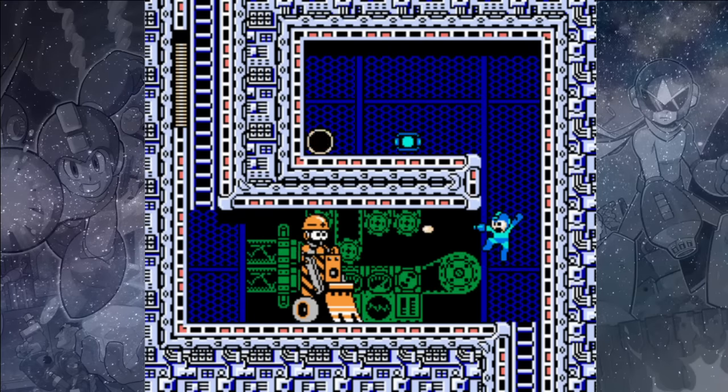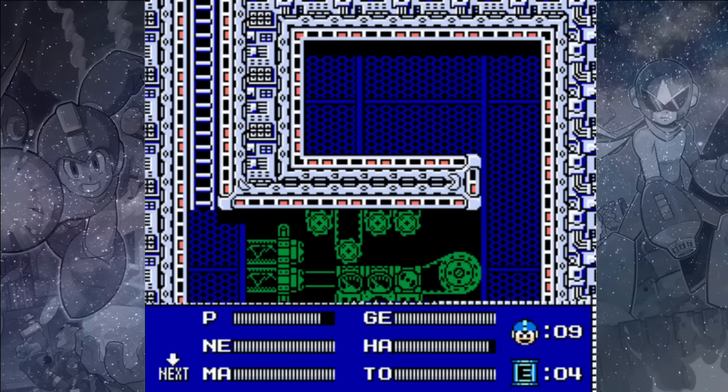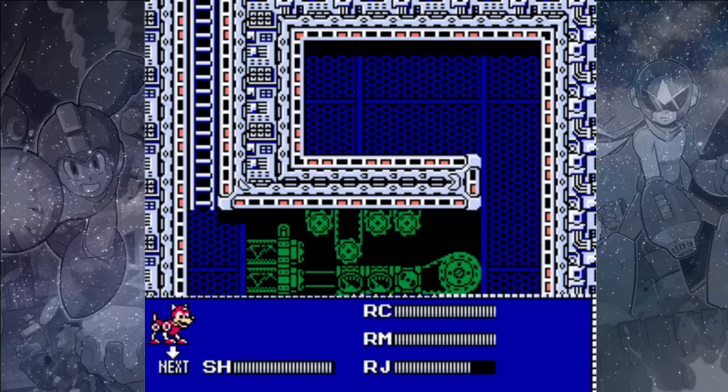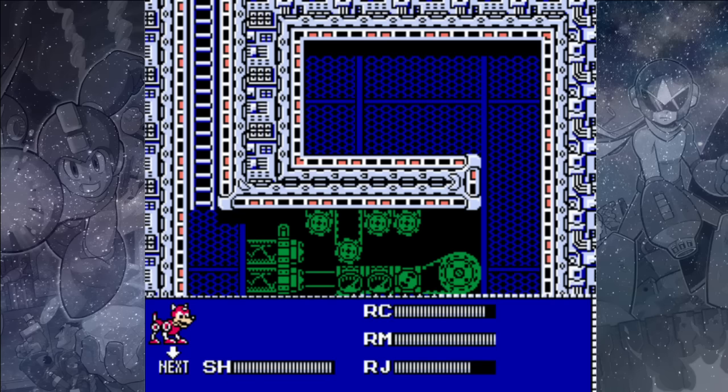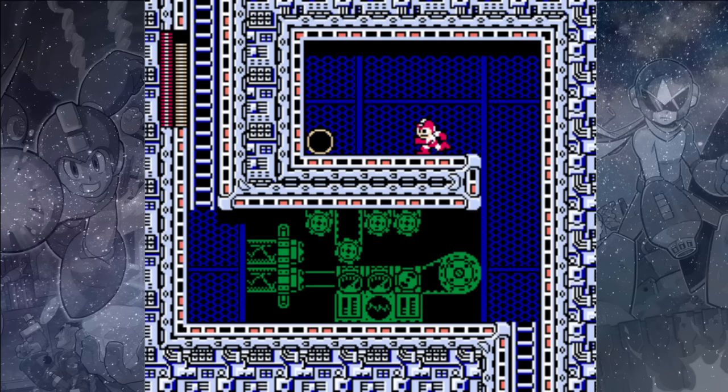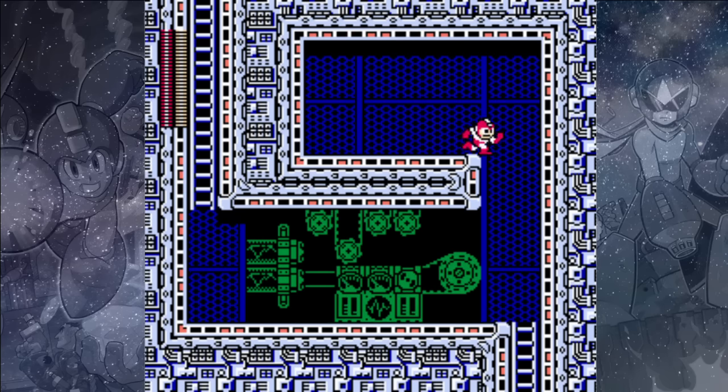Up here there's going to be a health refill anyway, so we'll take out this Pickle Man Bull and use our Rush Coil to bounce up to the higher platform. If you need to refill any of your weapons, this is another good time to do it, and we can refill our Rush Jet as we might use it a little at the very end of the stage.